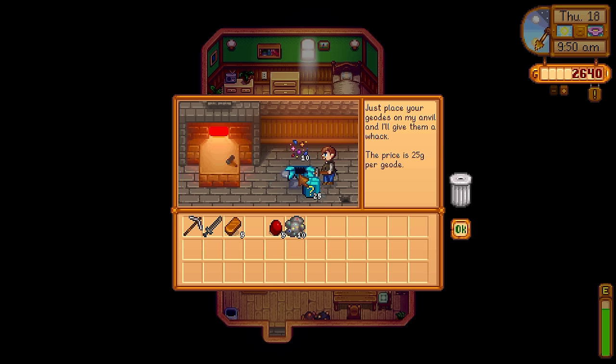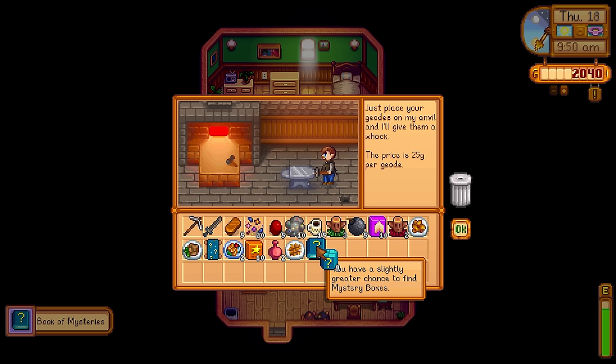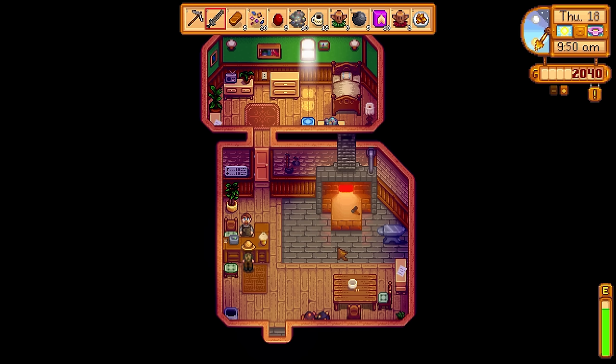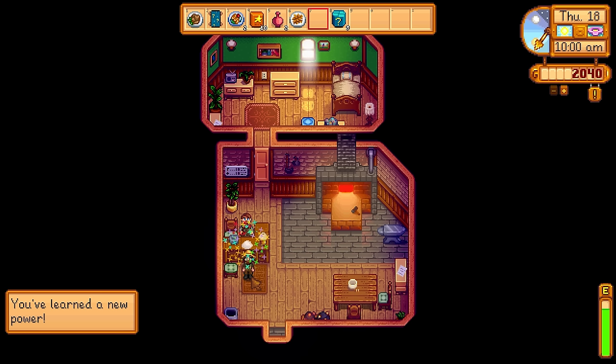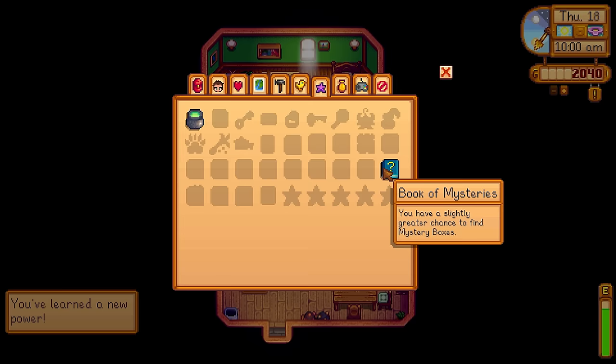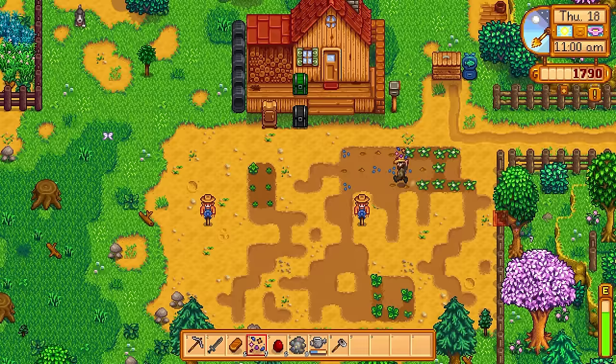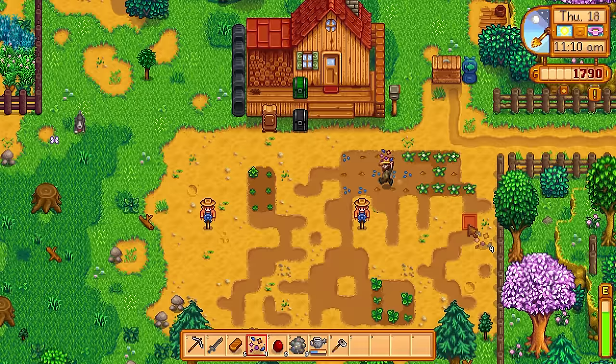I had 25 mystery boxes for Clint to open. I got a mixed flower seed — when you plant those, depending on the season, you get back flowers like tulips or jazz in spring. I got a book of mystery — a slightly greater chance to find mystery boxes — which is a book of power. We just right-click the book and we've learned a new permanent passive ability. We can go into the new UI screen, hover over the book, and it tells us all about it. We also had the forest magic so we could read those Junimo community center requests. Back on the farm we're going to plant down all the mixed seeds from those mystery boxes for more money.